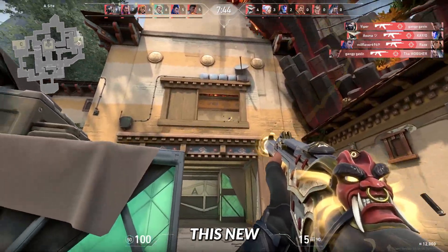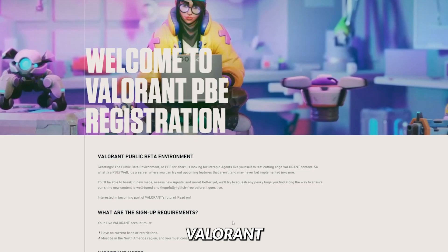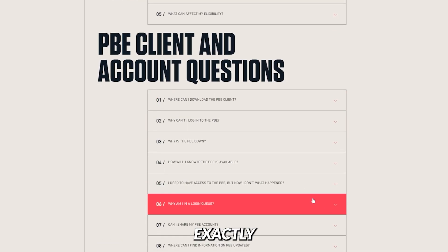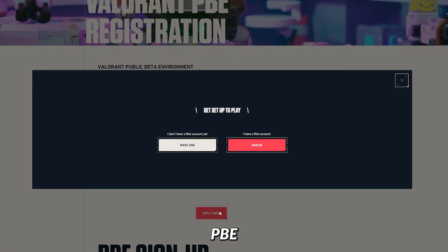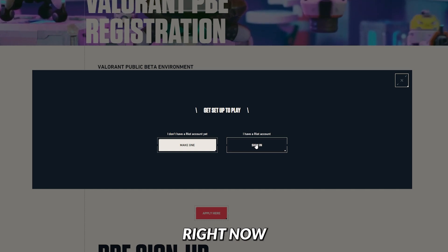You will be able to play this new Valorant Agent, like most of the previous Valorant agents, through the Valorant PB. If you don't know what the Valorant PB is, you can check out my other videos — I have many that explain exactly what it is. In the description below, there's a link you can use to apply for the Valorant PB. Once accepted, you will get access to the beta platform for Valorant.